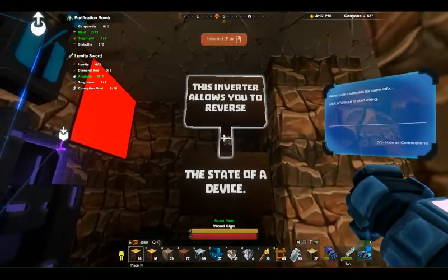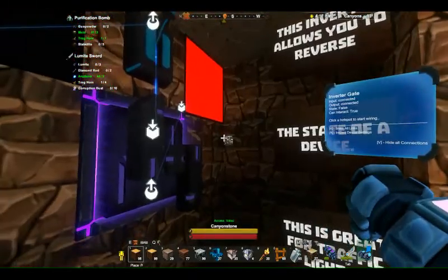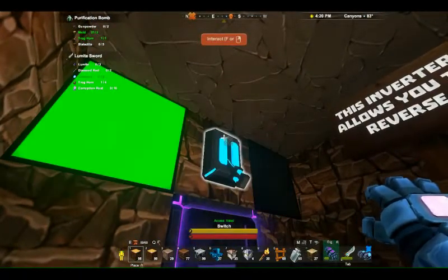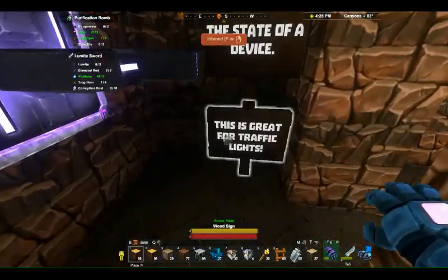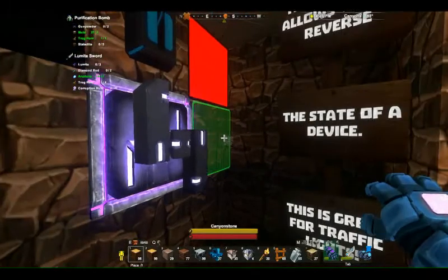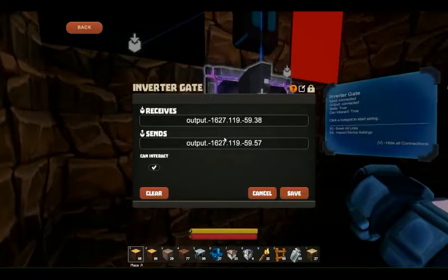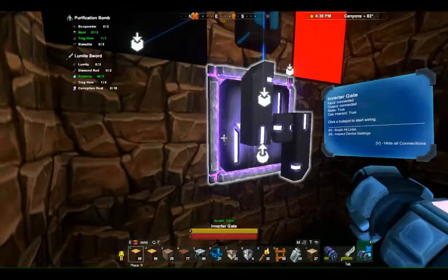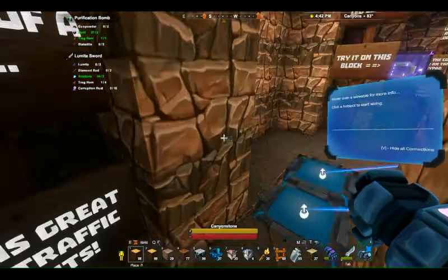This inverter allows you to reverse the state of a device — this is great for traffic lights. Flip the switch and it goes from green to red; flip it again and back. Note that it just has coordinates placed in there automatically when you connect the lines, so there's no reason to worry too much about that.